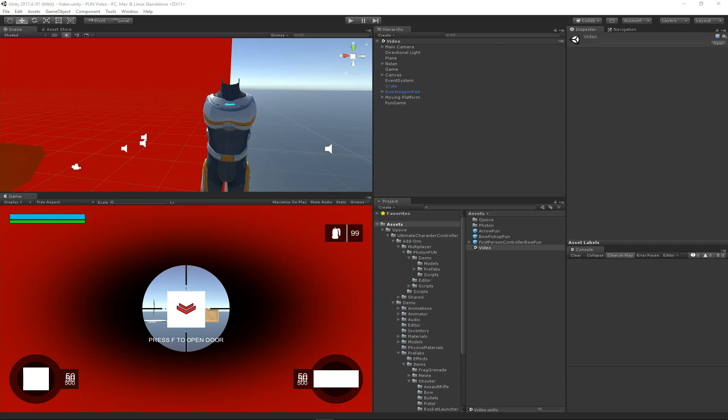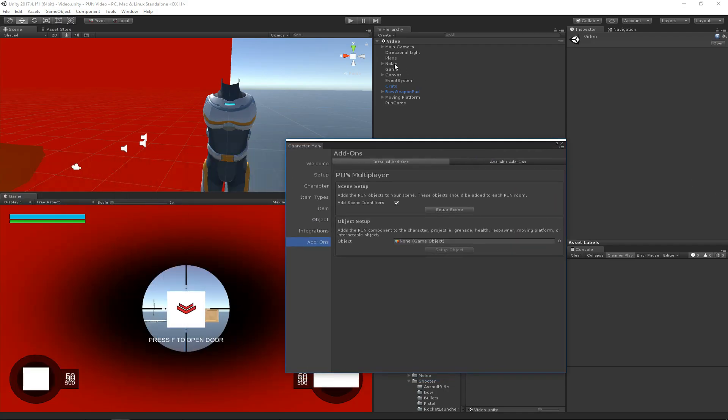Now that we've set up the scene, let's go ahead and set up the character. To set up the character, we follow a familiar set of steps by dragging the character into the Object Setup Manager, and then hit Setup Object.